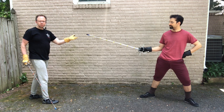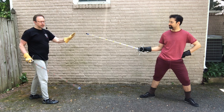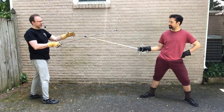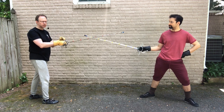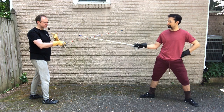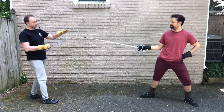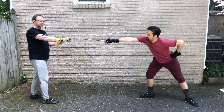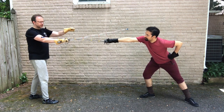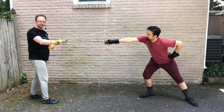By gaining my opponent's blade, controlling their actions, and taking one option away, I'm also making my opponent have to make bigger motions than I have to make to defend against those motions. When my opponent has to attack me, that lunge is a bigger motion than my defense of that lunge. And if I force my opponent to do a cavatione and come around my blade, my defense is simply rolling my wrist — the cavatione is a bigger motion than my stopping it.